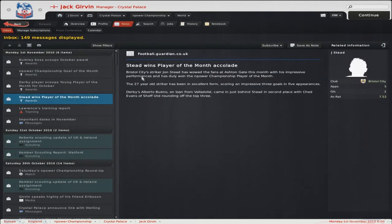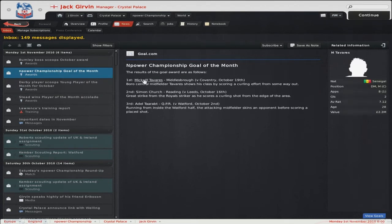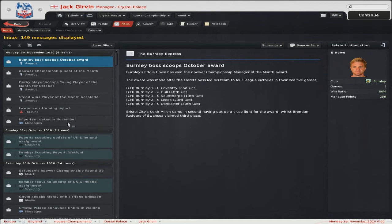Player of the month goes to Johnstead from Bristol City — a good 3 goals in 5 games. Second place was Bueno on loan, which is annoying, and Ched Evans in third spot. Young player of the month was Tommy Smith, J. Manuel Thomas, and Ched Evans again. Goal of the month goes to Michael Taveras, Simon Church, and Adal Tarapt. Manager of the month goes to Eddie Howe — a good manager, I rate him quite highly.